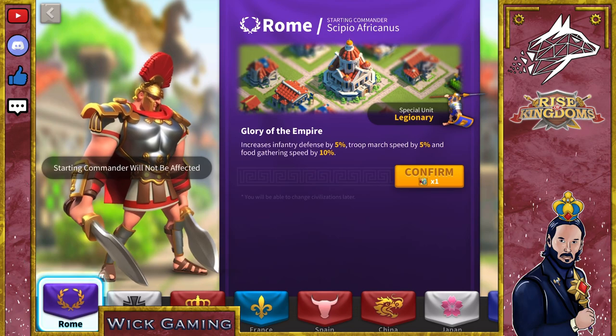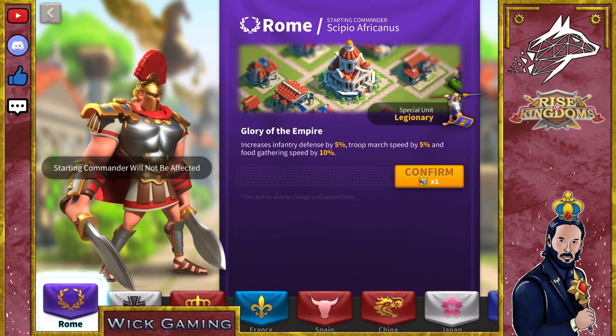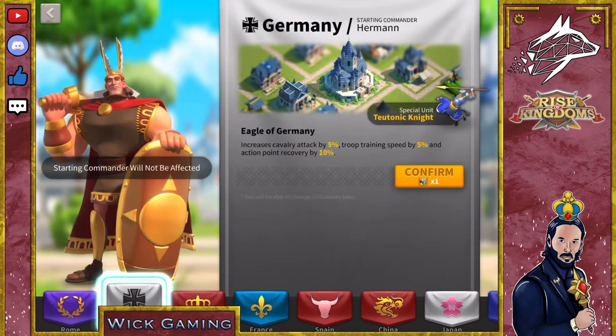The first is Rome, one of my top favourite infantry civilisations because the legendary has the highest base defence among all the infantry special units, and an extra 5% defence boost and a crucial 5% march speed. Crucial because infantry is the second slowest unit after siege.